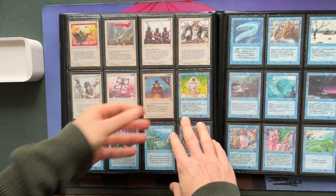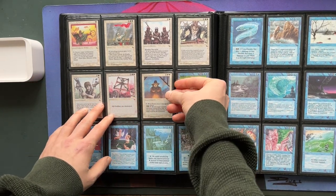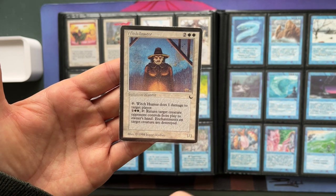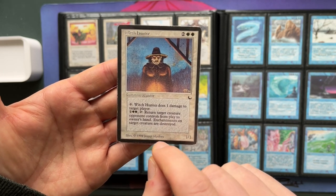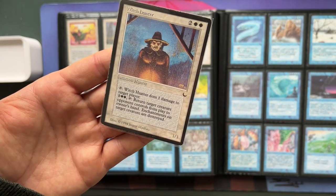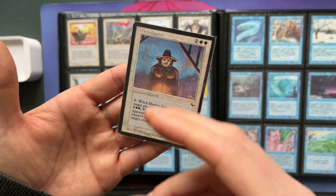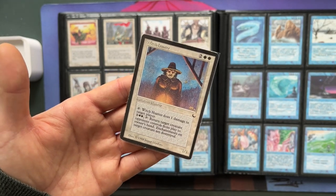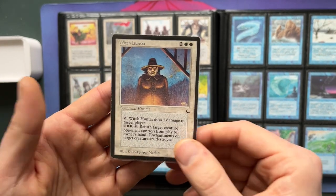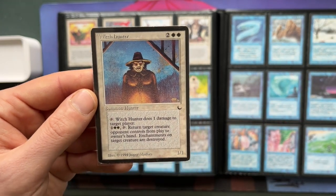There's another card that is so not white — Witch Hunter. It's two white and two to cast for a 1/1. You can tap it to do one damage to target player, and pay one plus tap and two white to return target creature an opponent controls from play to owner's hand — enchantments on that target creature are destroyed. So this is a Tim and a Time Elemental in one creature. I love the fact that all of a sudden white can do this. And the art of Preacher — made by Jesper Myrfors, also the director of this set — is beautiful.